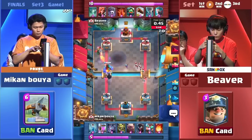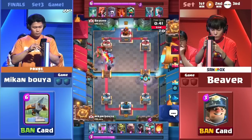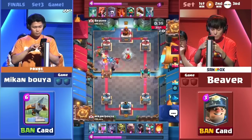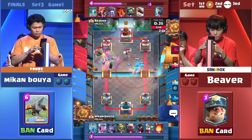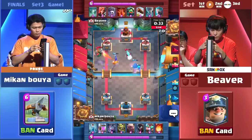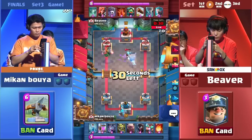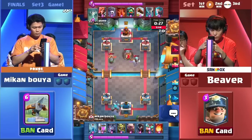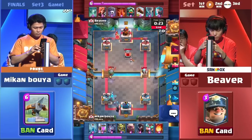See the Fireball taking care of the Ice Wizard — no longer going to slow down the Golem. That's the Tombstone as well. No longer these Rascals on the right side. The Ice Wizard is going to take care of that. Nicely done with that Tornado. Inferno Dragon just getting so much value for Beaver, getting the Golem — everything falling behind it. Still looking at 15.03 though.